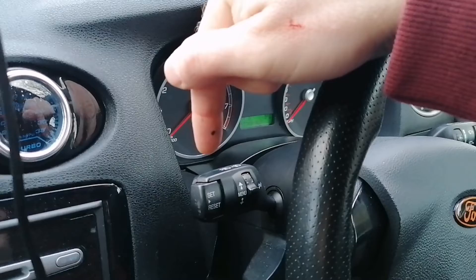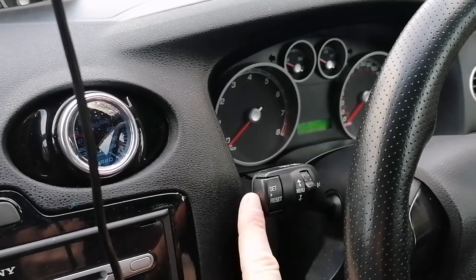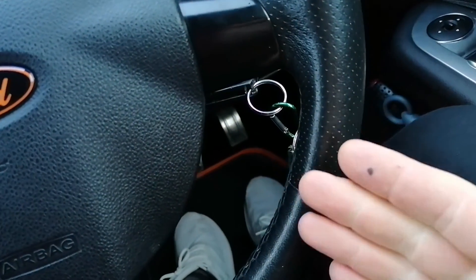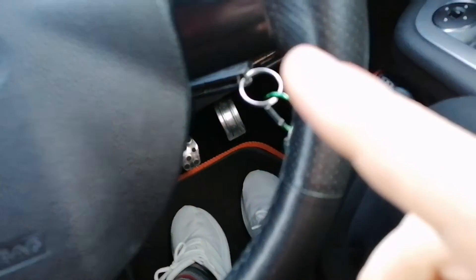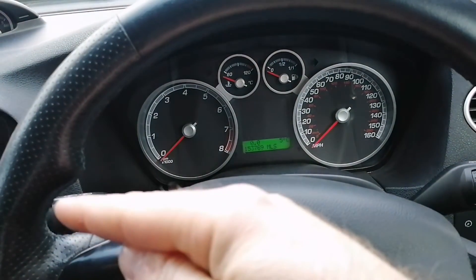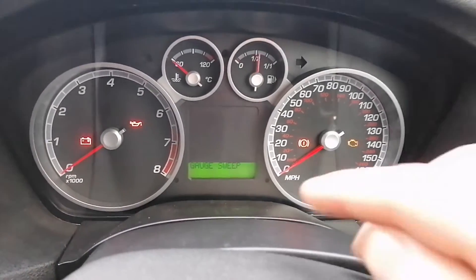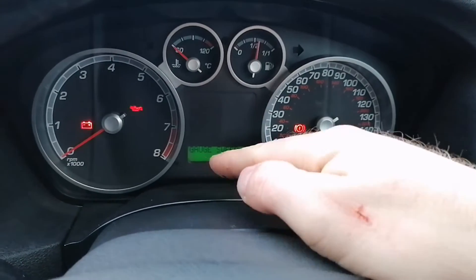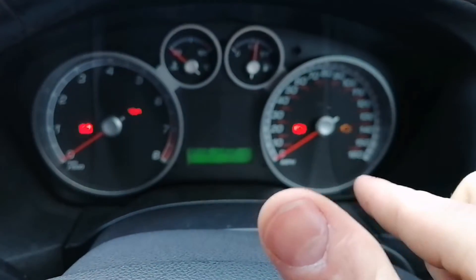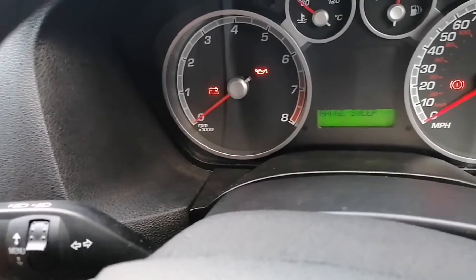Staying focused on this, what we're going to do is hold this button in for about three seconds, then turn the car to position two — you can start it as well if you want. Some features come up on the display. As soon as you've done that, it comes up 'Test,' and the next thing you see is 'Gauge Sweep' — all the needles go all the way around and then all the way back. That's the first one called gauge sweep. If you push the button again it cycles through.